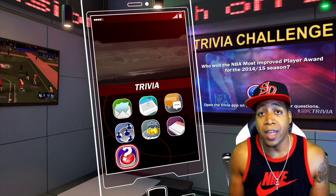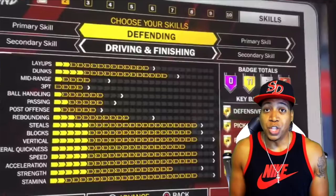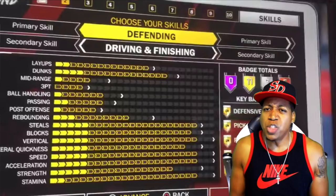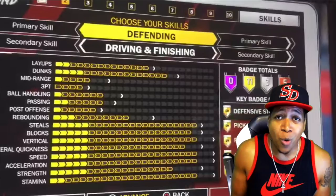And at number five, we've got the defending slash driving and finishing archetype. This is your defender slasher — the Greek Freak build. You've got high layups and dunks, nearly max strength, steals, lateral quickness and blocks, and you get max vertical, speed, acceleration and stamina. This guy's going to rip you on defense and be on the fast break, block shots, catch lobs, and get posters because he's got that posterizer badge on gold. I'm thinking a 6'7 point guard for the speed.